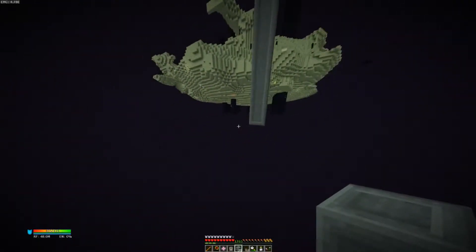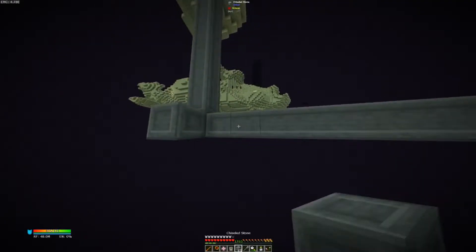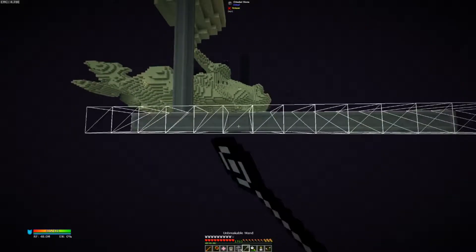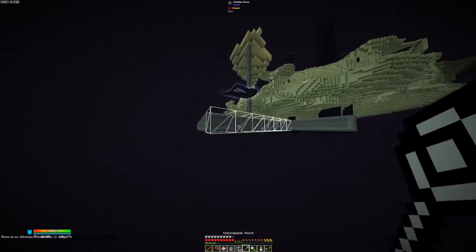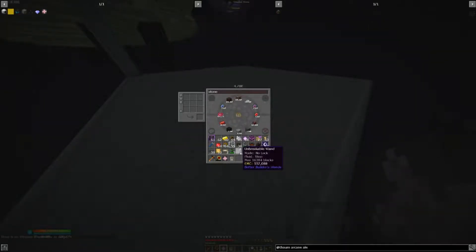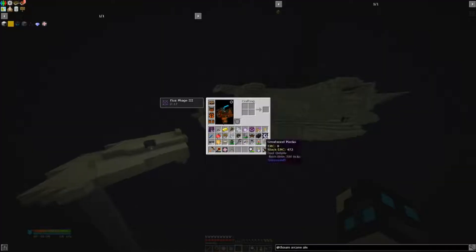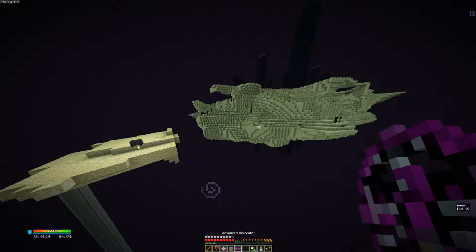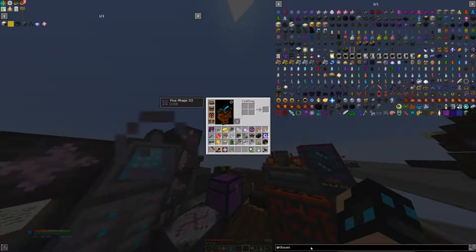We can go ahead and grab my wand. We need some more stone. When we are going to close the rift we should be able to get items. We'll just go back again to home by using this advanced dislocator. Now we're going to make some Collapsers — that's what they're called.